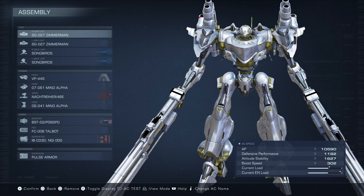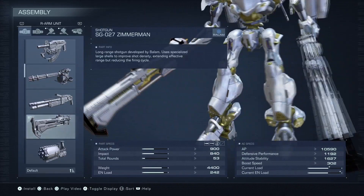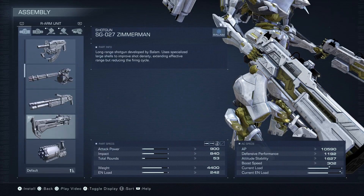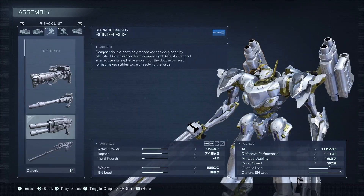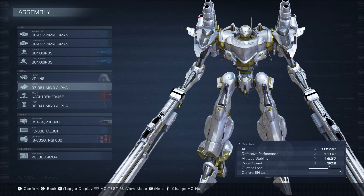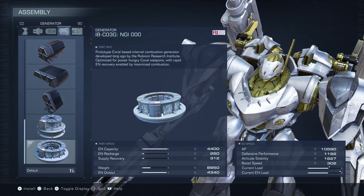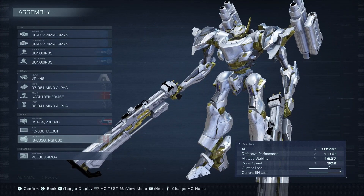We will begin by taking a look at our loadout. For this assembly we've got two Zibbermans equipped to our arms and two Songbirds equipped to our backs. In terms of your frame parts and your internals, they'll matter a great deal — you just want to focus on damage output. Use whatever frame and internal parts you wish for this mission, as long as it lets you get from point A to point B very quickly, because speed is of the essence, as are ammo costs and repair costs.